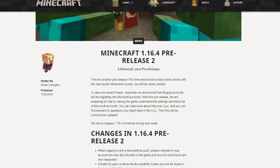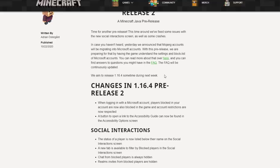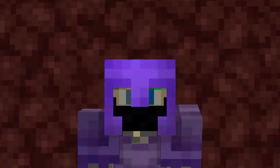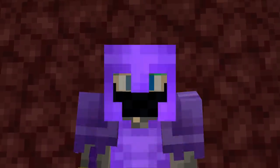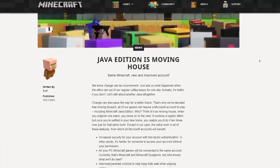For Caves and Cliffs news, that's it for today. Quickly on Minecraft 1.16.4: according to the pre-release 2 blog post, 1.16.4 should drop sometime this week. After that, I believe the plan is 1.17 snapshots — still no official confirmed date for 1.17 snapshots, but hopefully soon.